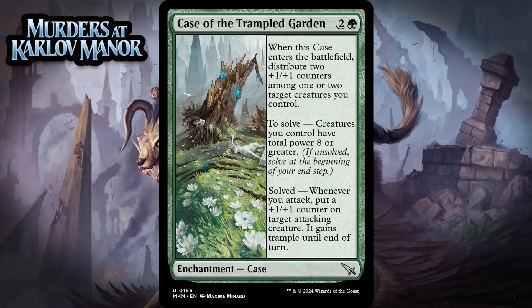Next up, it's Case of the Trampled Garden, which for 2 generic and a green is an uncommon enchantment case. When it enters the battlefield, you distribute 2 +1/+1 counters among one or two target creatures you control. You solve this one by having creatures with total power 8 or greater, and when it's solved, whenever you attack, put a +1/+1 counter on target attacking creature and it gains trample until end of turn. What this gives you up front is fairly acceptable — it does impact the board most of the time, and green decks will be capable of solving this. It even helps you solve it by adding 2 more power to the board. Once you do, buffing an attacking creature every turn and giving it trample feels pretty good. Still, it doesn't do a ton up front. I'm giving it a C+.